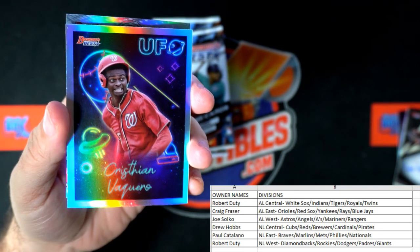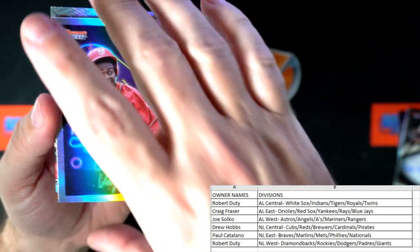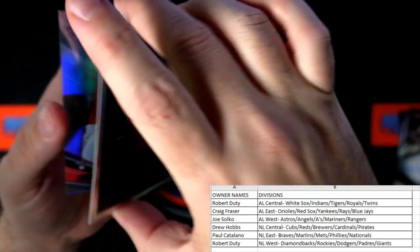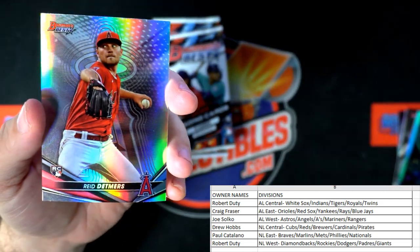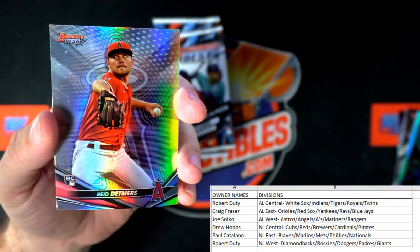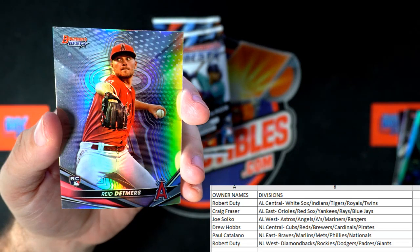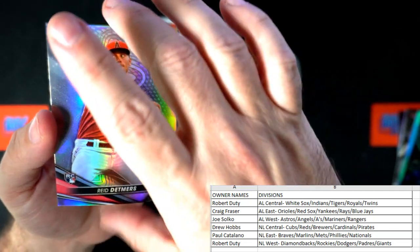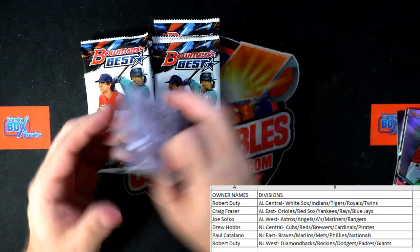Paul C. got the UFO insert — Christian Vaquero for the Nationals. And then we got a Reed Detmer's rookie card refractor for the Angels, American League West. Joe S., coming out to you, man.